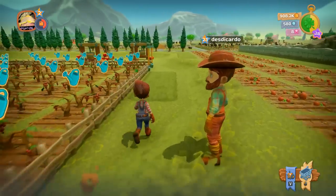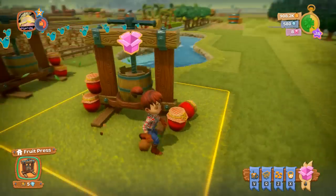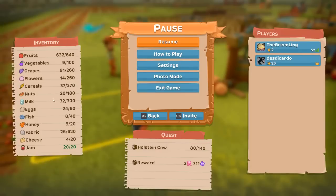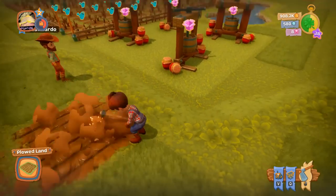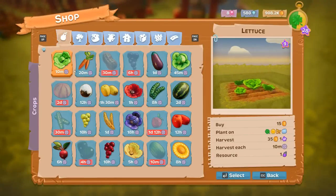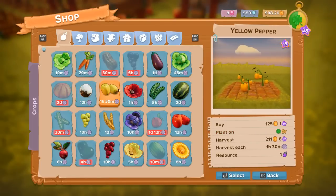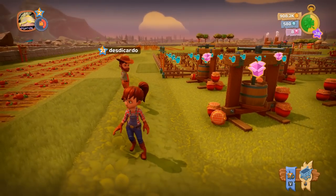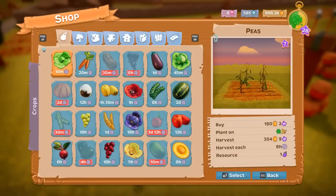We're maxed out on jam right now, so I don't want to make any more. The fruit press is what makes jam. When you look at the buy menu, items like carrots, lettuce, and all vegetables just give you the 'vegetables' resource — there's not a specific inventory slot for each individual vegetable.